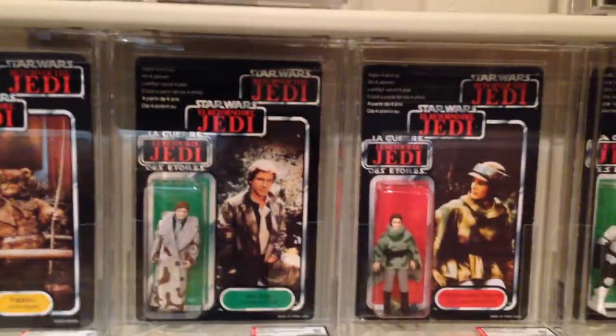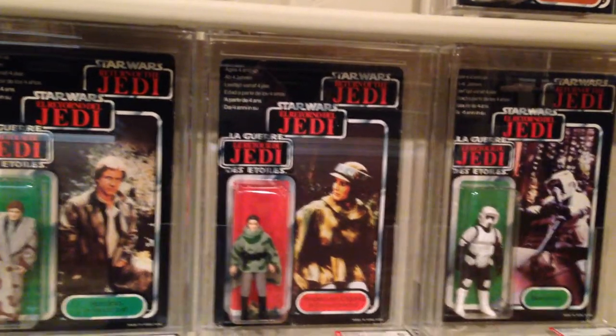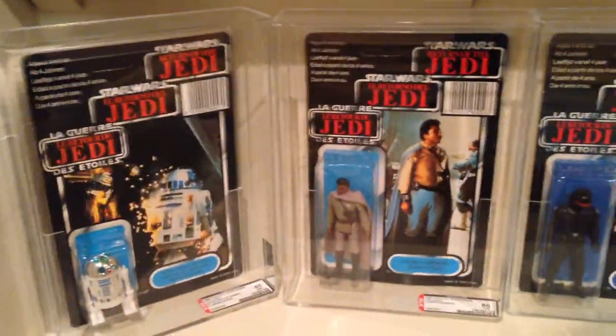You've got Paploo, Han Endor, Leia Combat Poncho, and Biker Scout — I left a spot open to see if I can find a variant of him. And then the very last is the Power of the Force line, with Popup R2.